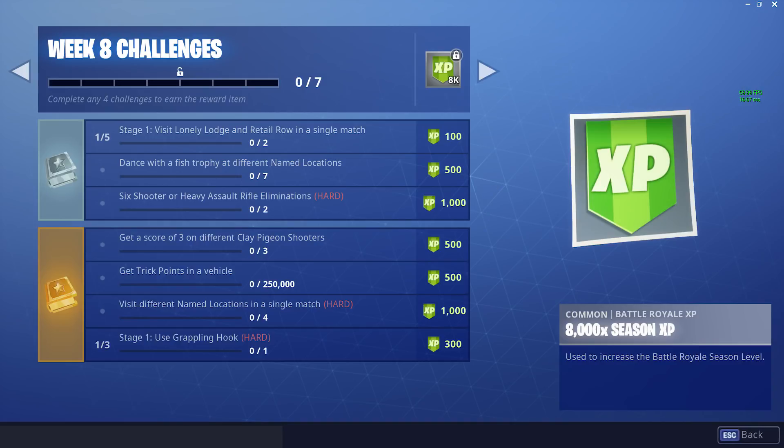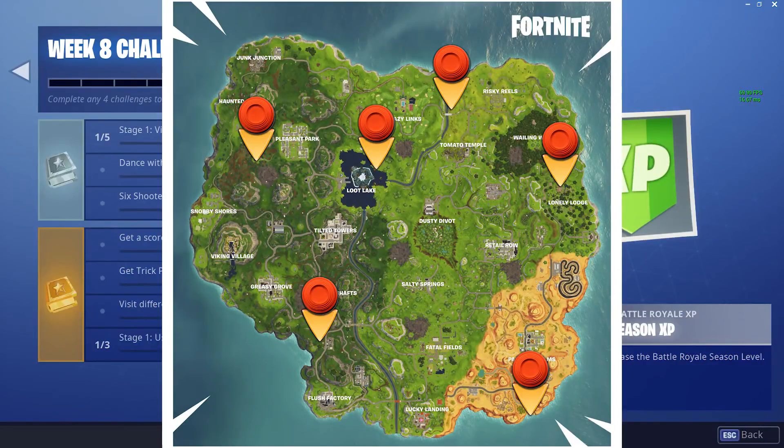Next up we have the Battle Pass Challenges, so these are for the people with the Battle Pass. First up we have Get a Score of 3 on different Clay Pigeon Shooters. On the screen now is a map which shows where all the Clay Pigeon Shooters are. Just land at one and try and shoot 3 of the targets which pop out. It's not too hard, but it might be a bit difficult if you're playing solos.